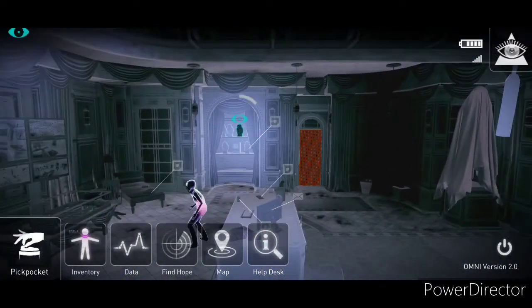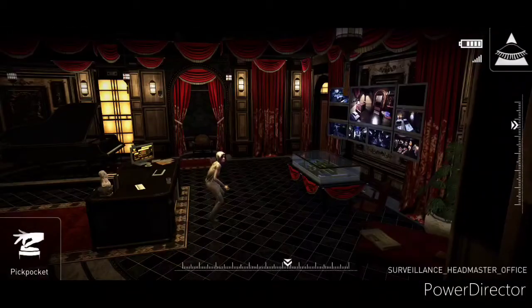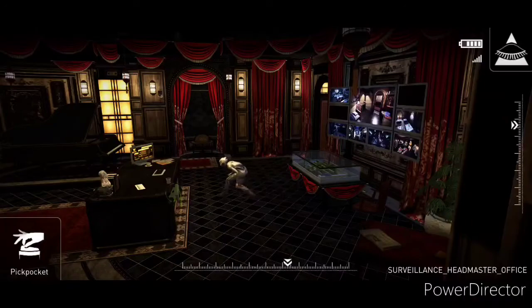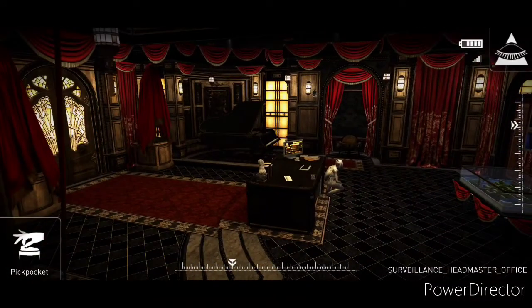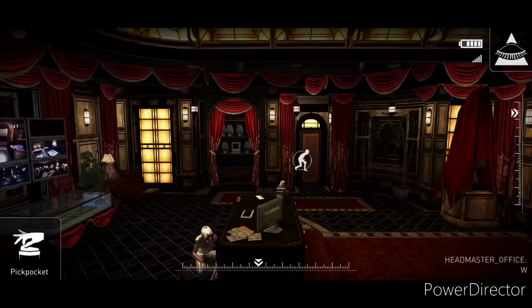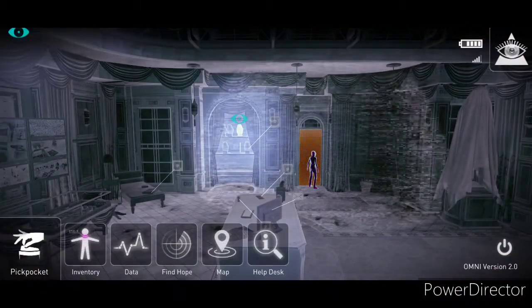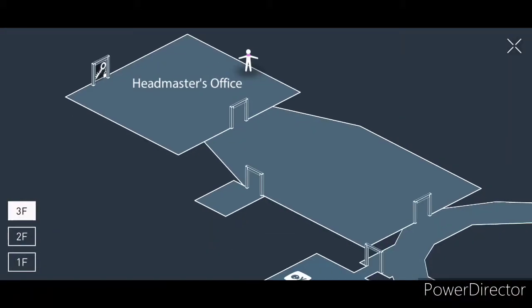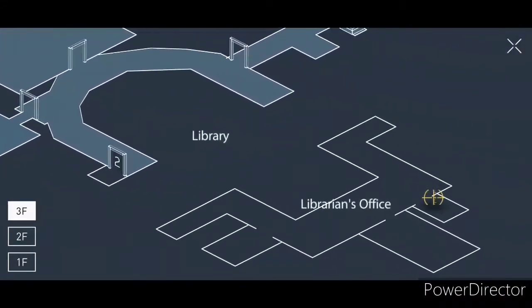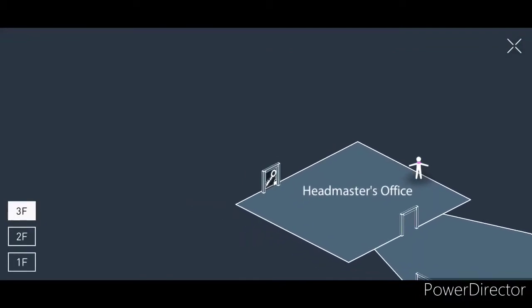Alright, I think we've gotten everything we need from here. We have another door on the other side — apparently I can't go through it. But I can get through that number two door at the other end of the hall, so I think it's time to make our way back out.